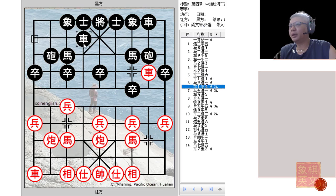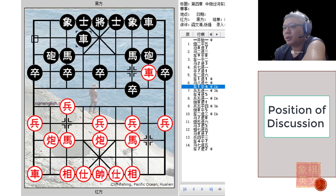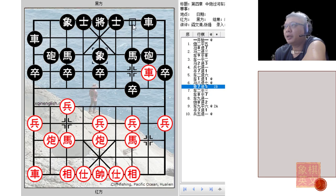Red would play r1=4. This would be the position of discussion. But before we continue — if Black played e7+5, this would transposition back to one of the older commonly played variations called the left elephant rank chariot variation.